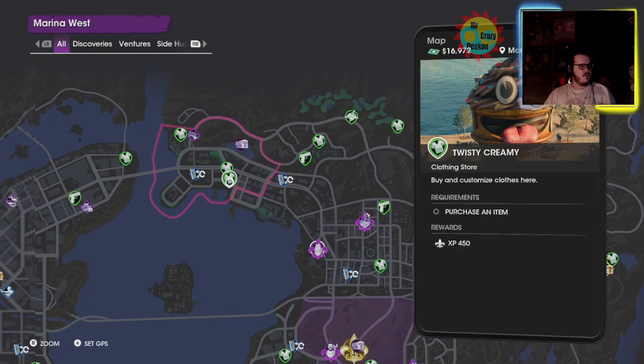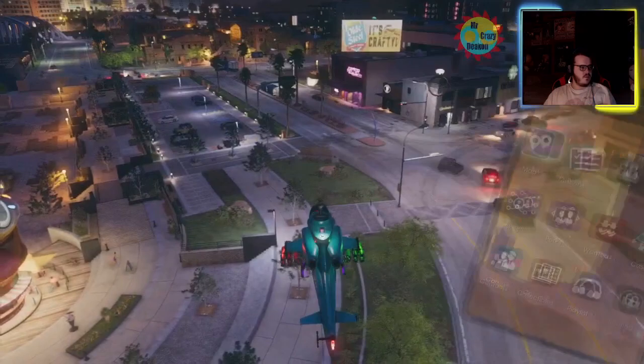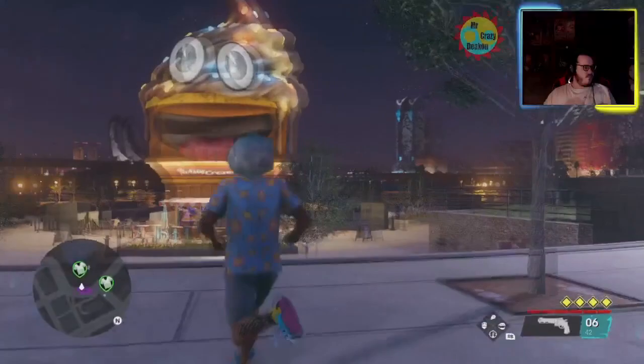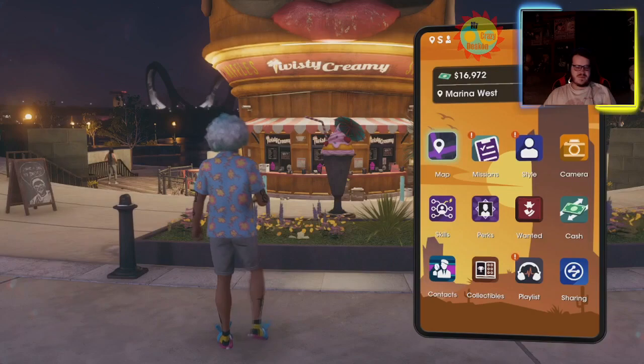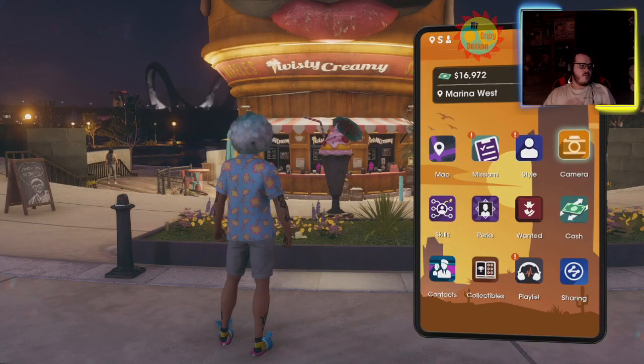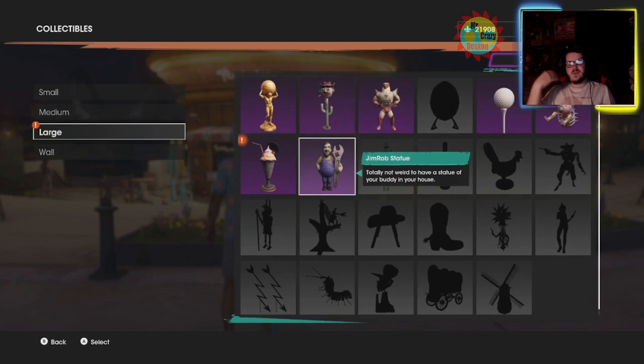I'm more than certain it's right here. The Marine East — it's actually a clothing shop nearby. I'm guessing it's actually this right here. It's right in front of the giant ice cream cone. The Ice Cream Statue — you would think it would be the giant one but it's not.